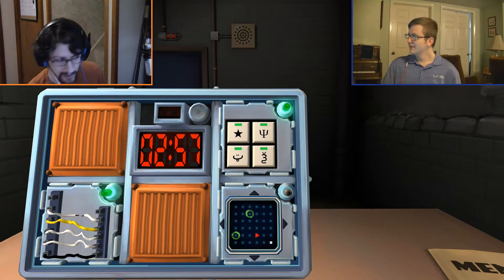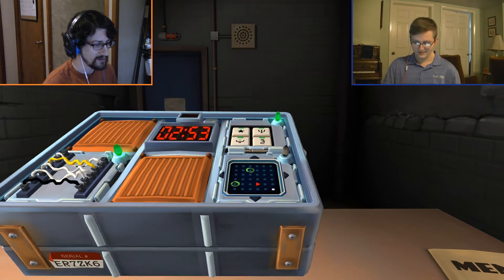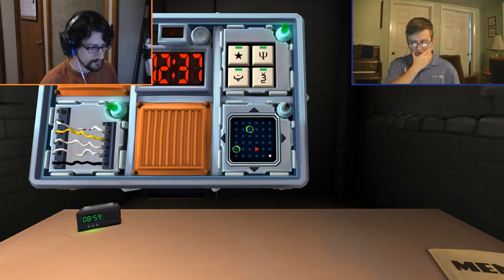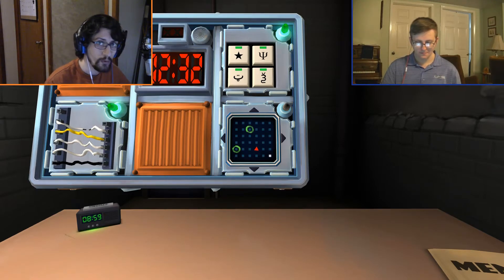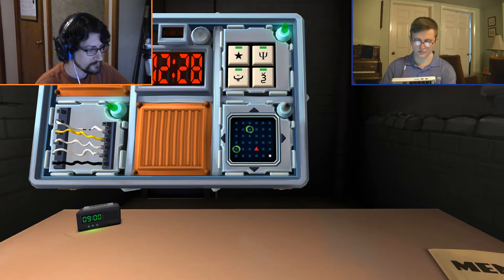All right. Next one is the little like radar thing with red triangle and green circle things. What do you call that? It's got rows and columns and you got to work your way through. Oh no. This one's actually really tough. I've done this one before. We may die. Find the maze that matches the circular markings.